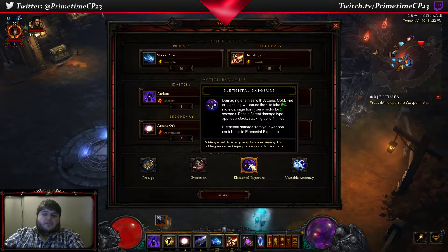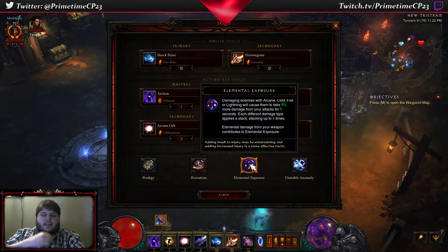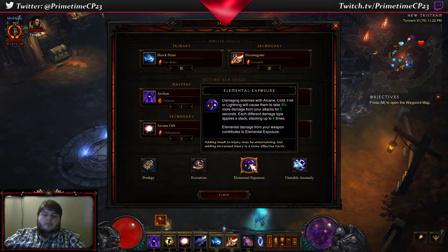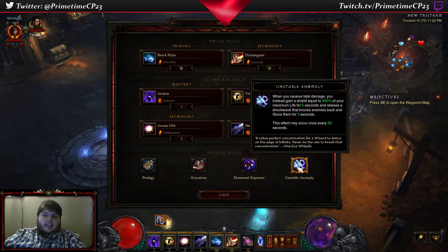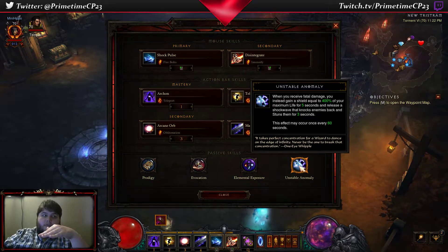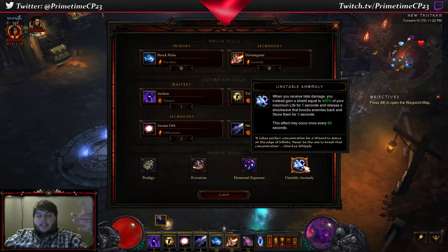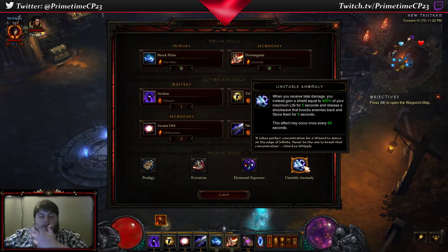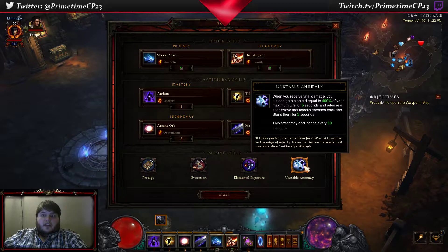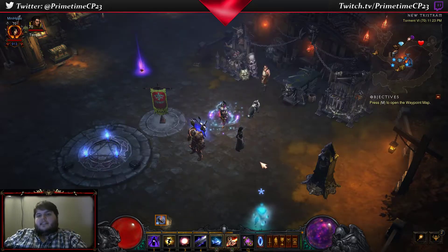Elemental Exposure, which is pretty much a very mild passive version of the six-piece Taurash's set bonus. And Unstable Anomaly just for the Cheat Death passive.